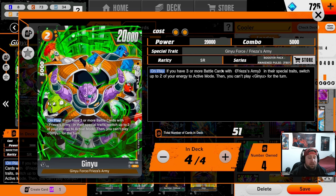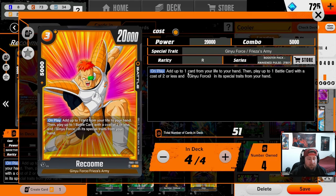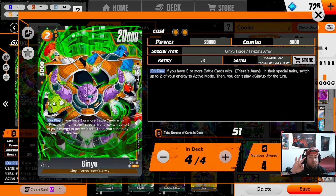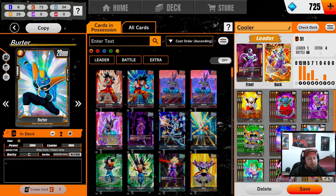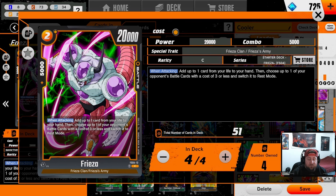Of course we're running the full Ginyu package. For those who don't know: Ginyu says on play, if you have three or more cards with Frieza Army in their traits, you get to switch two of your energy to active mode — but you can only play one Ginyu per turn. It's super strong. You combine this with Raccoon: Raccoon says on play you add one life to your hand, which is a self-awakener, and play up to one battle card with cost two or less. So you drop Raccoon, play Ginyu, go from three energy to zero, get two energy back — basically playing five power worth of battle cards for one energy.